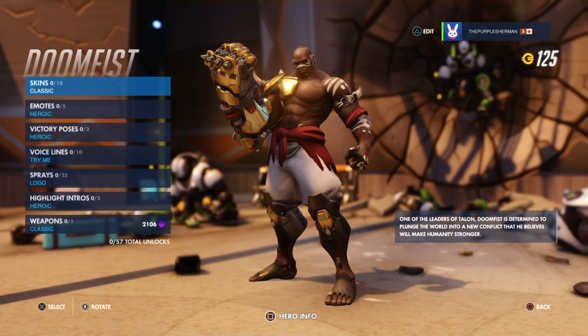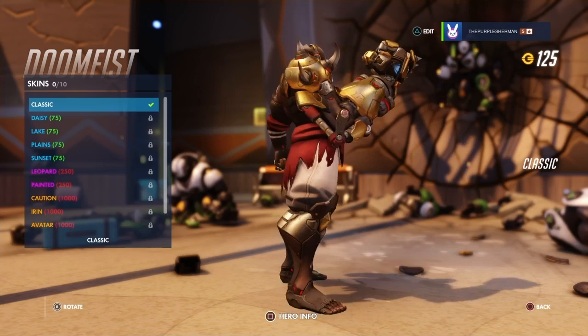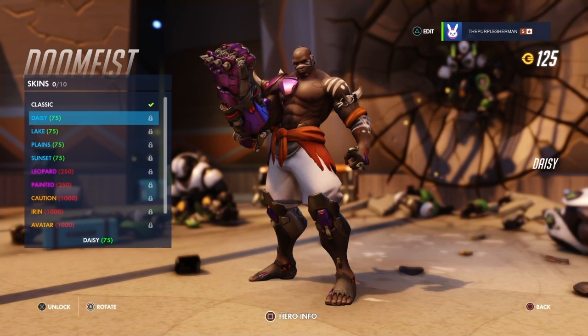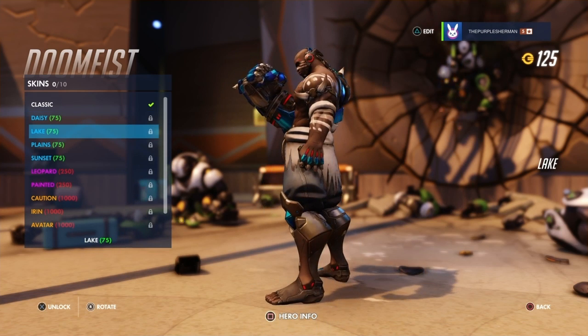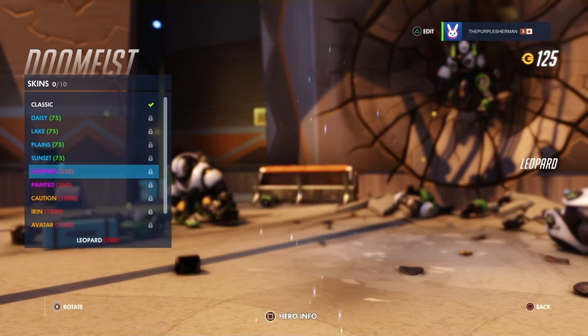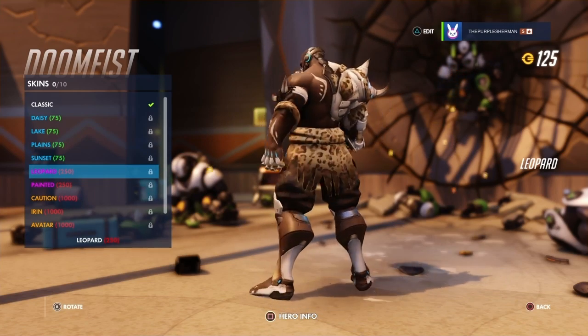Let's get started with the hero gallery unlocks, getting the boring stuff out of the way. So first let's take a look at skins. This is his default skin in all its glory. Then we have Daisy, which basically looks like a remastered purple version — I rather dig it, you guys know there's a reason I'm called the Purple Sherman. Then we have Lake, which is the same but blue. Planes — very nice, sunset vibes.